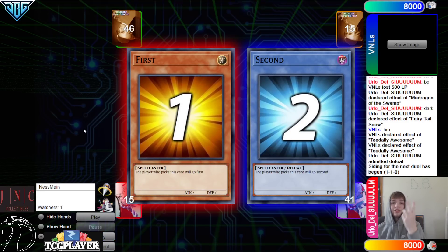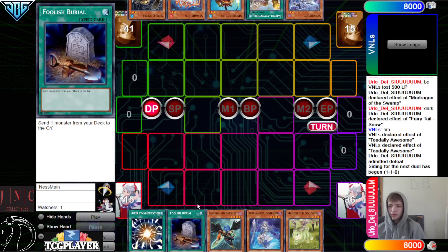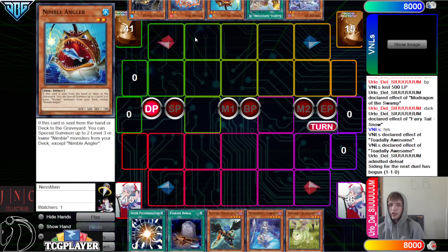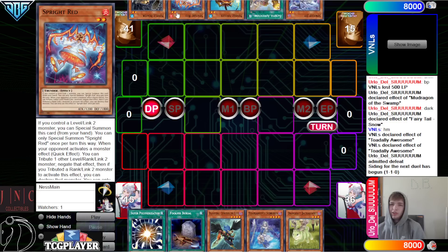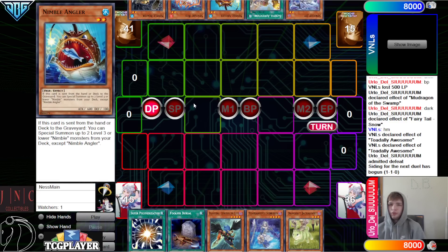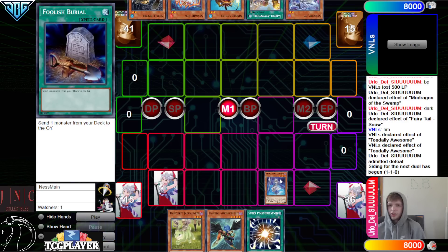Going on to game three. We're going to see the tier deck go first. Opening hands: Super Poly, Foolish, Zephyrus the Elite, Shailen, Jackalope. They have Jet, Fateful Adventure, Nimble Angler, Red Beaver — so no going second cards. They do have multiple pushes next turn though — they have their normal summon, they have the discard off Fateful. But they're going to set Foolish.